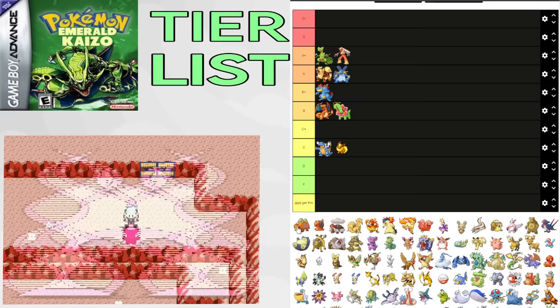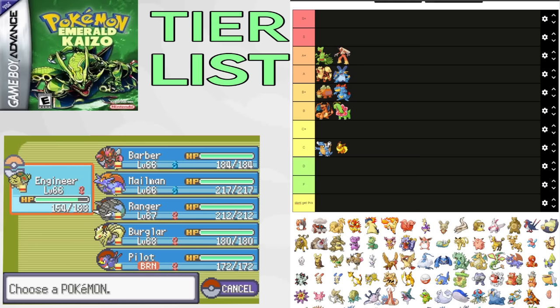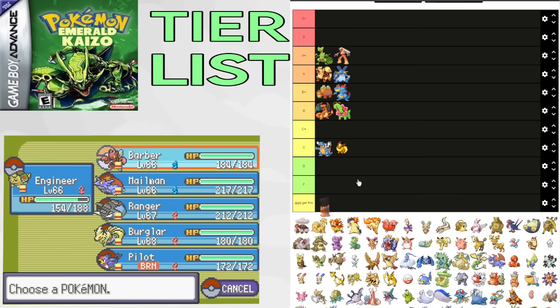Camerupt is a very unique Pokemon. It's the most common and safer option for Roxanne's Relicanth. It gets Recover, can beat Tabitha's Arcanine, Maxie's Crobat, and Flannery's Arcanine, and has a times-4 resistance to fire. It isn't great for a large portion of the game, but it is good for what it does. Goes in A tier.